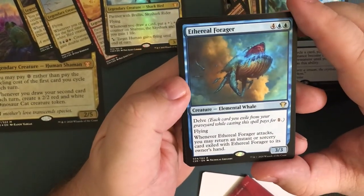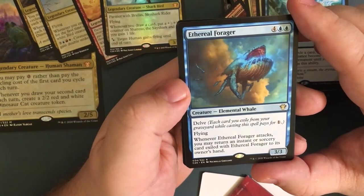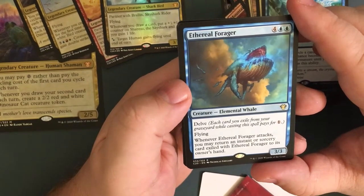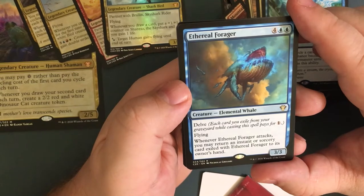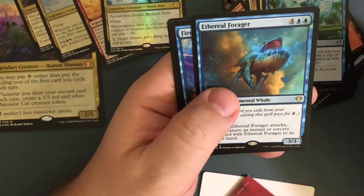Ethereal Forager — for six, a three-three with delve. Each card you exile from your graveyard while casting pays for one. Flying. Whenever Ethereal Forager attacks, you may return an instant or sorcery card exiled with Ethereal Forager to its owner's hand. So you can delve those out and then every time you attack you get one of those cards back.